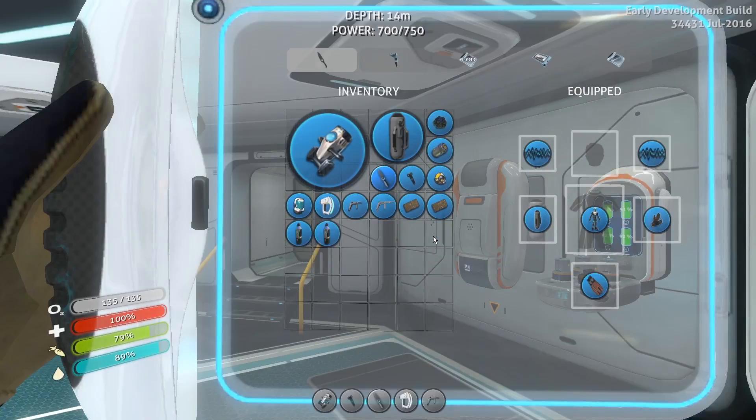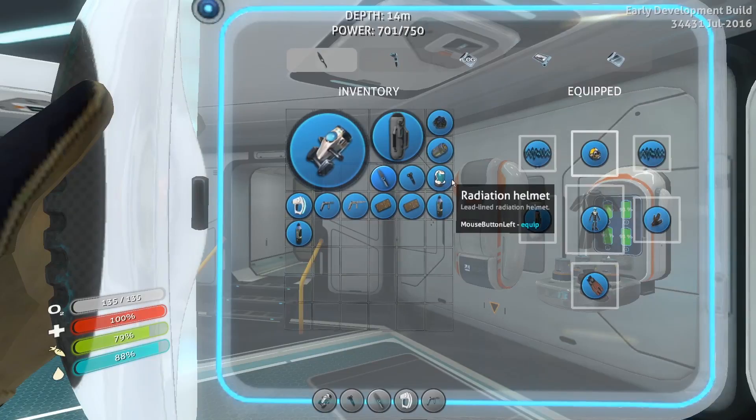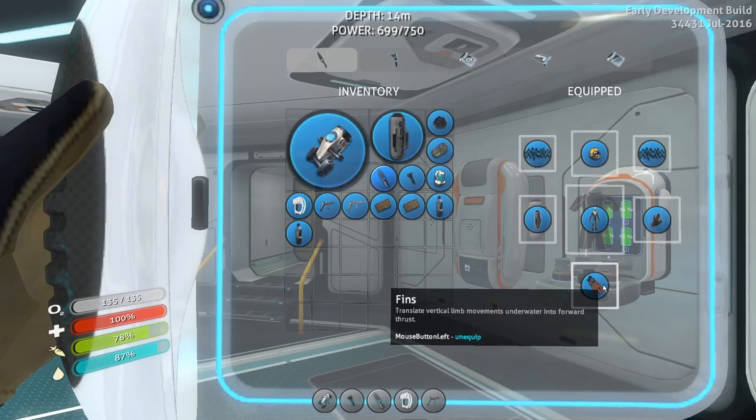I'm going to take my helmet off so I can put that back on. I'm going to get a new suit, too. That's one of the things we're going to try and work on here. I'm going to get the suit that wicks moisture off of me, or something like that, and keeps me from having to drink so much. So I need to get a suit, and I also want to upgrade my fins.